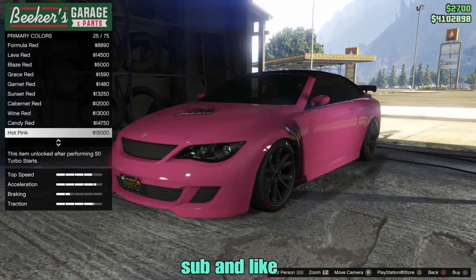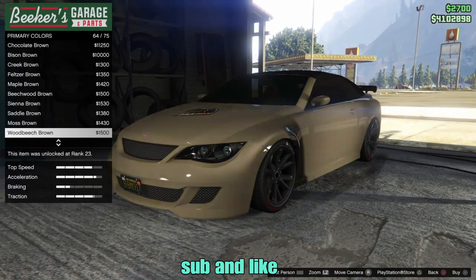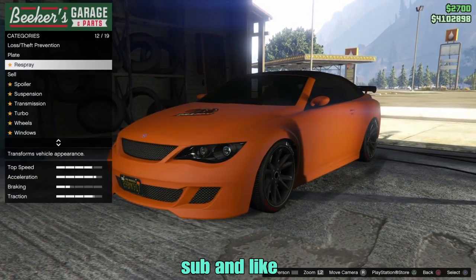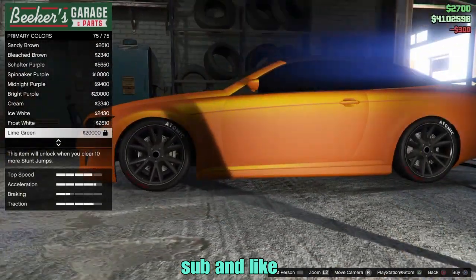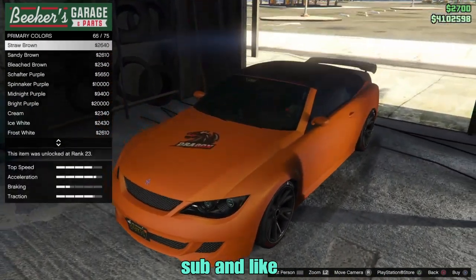So what you need to do is go to metallic and scroll all the way down. When you go all the way down, exit off the metallic list. Go to plate and change your plate. After changing your plate, go back to primary, go down to pearlescent — and there you go guys, you can put pearlescent on the matte colors.